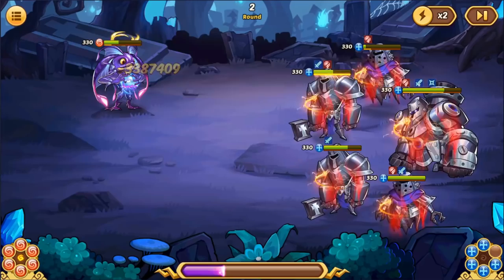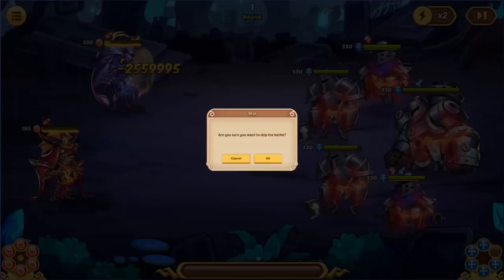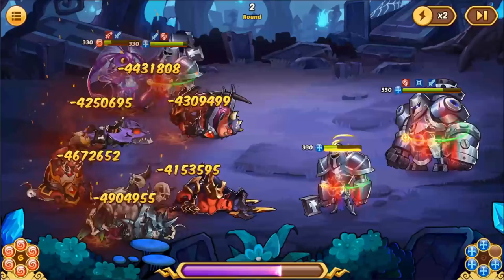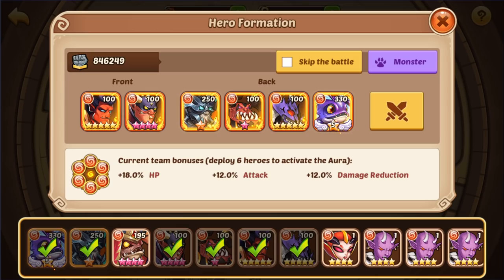Oh, that just hurt — that annihilated. So we're going to need to not get annihilated off that first round. Maybe don't use this Delosium, because we don't want to give the boss energy in the first round.